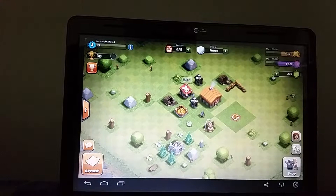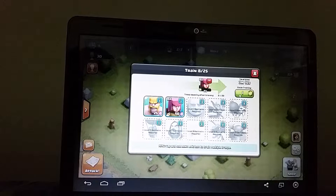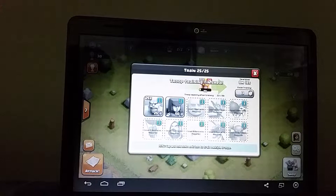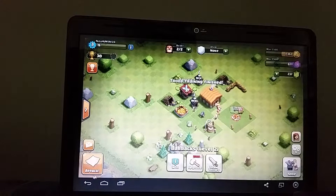Let me train some troops — I just got the archer. So let me train some archers, they're gonna help me a lot. The rest I'll just put as barbarians. Nope, can't put that much. How much can I put there? 12. Alright, we're gonna attack Rocky Fort.